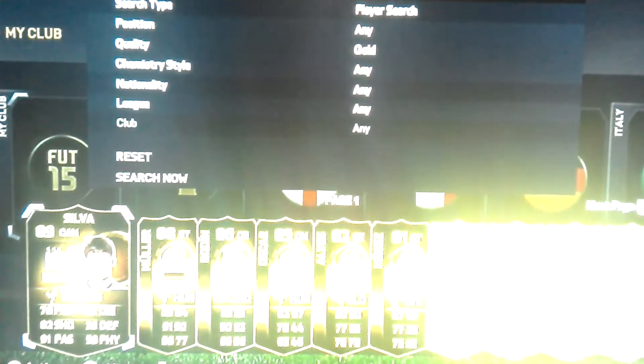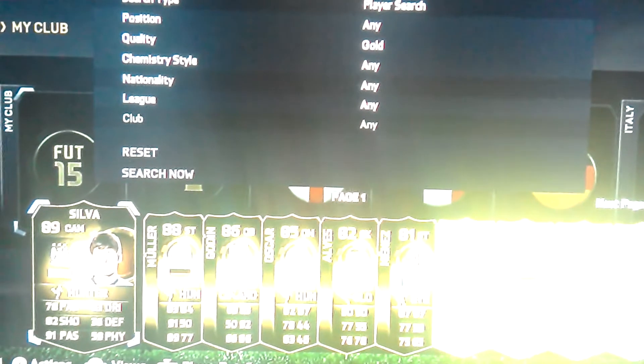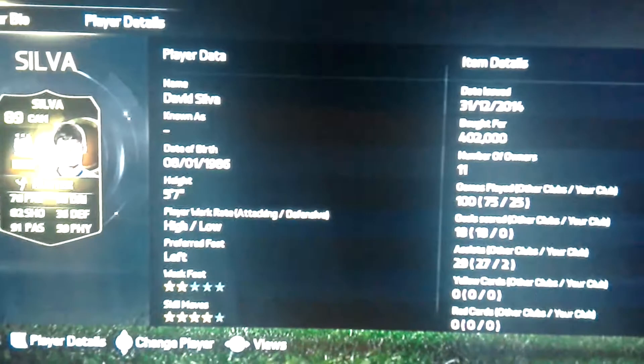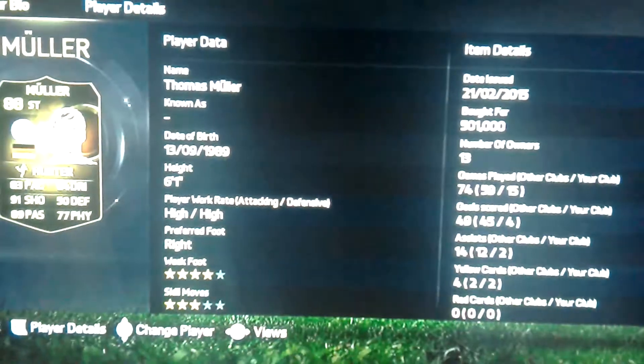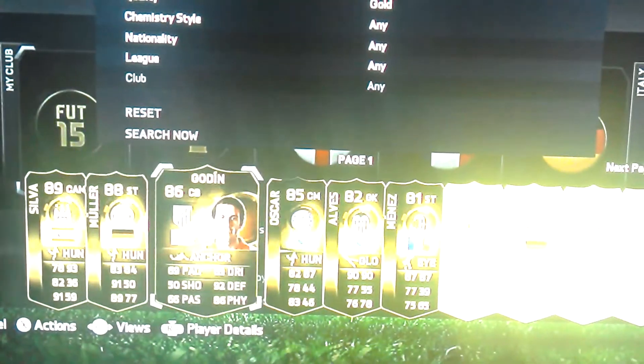Hi guys, it's HoofCrazy4 here and this is my first ever club tour. To start things off, I've got in-form David Silva in second form. I got him for $402k — he's quite good but he hasn't scored yet.